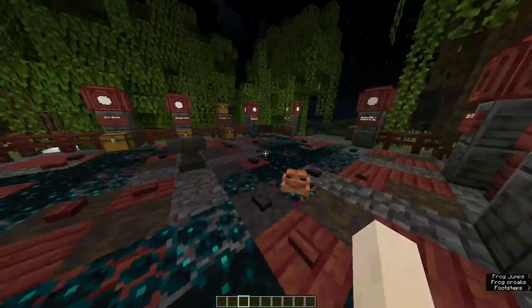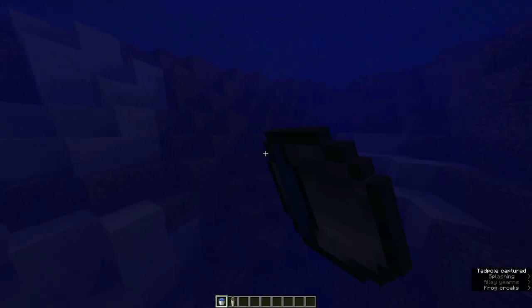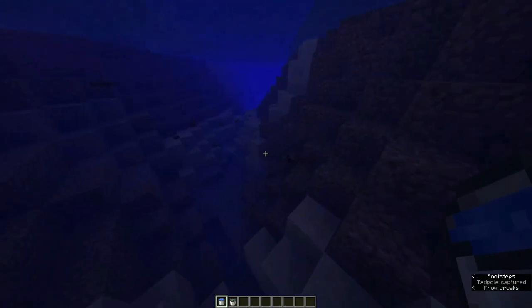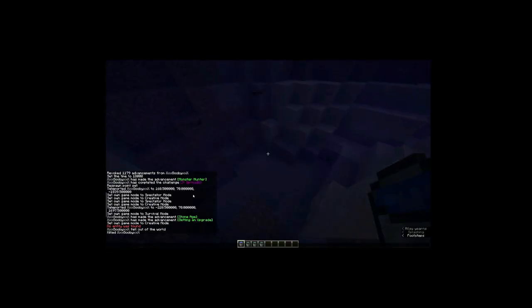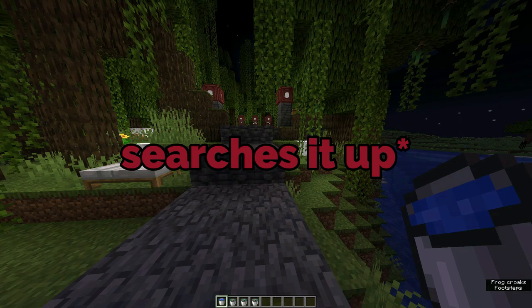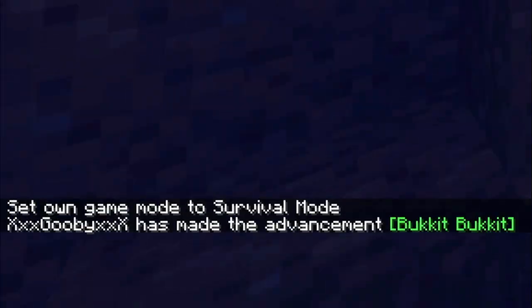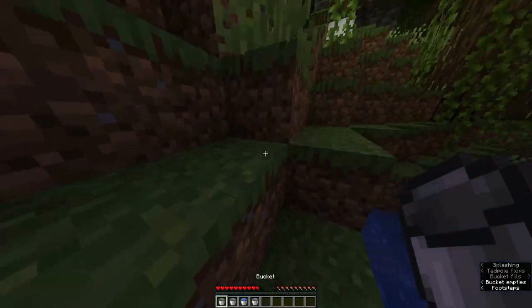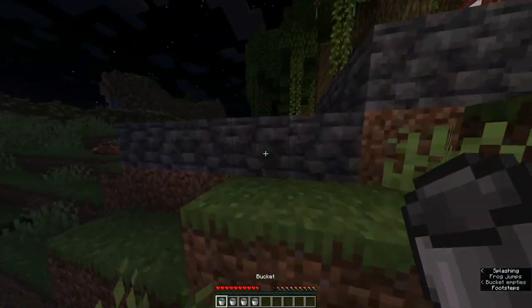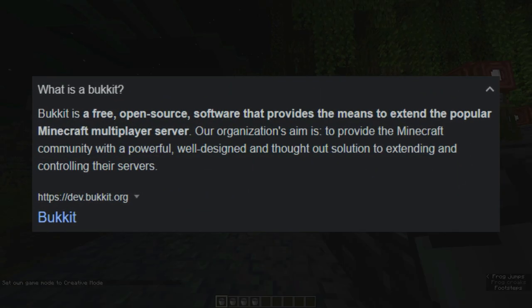And then we have 'Bukkit Bukkit' — get a tadpole in the bucket. I remember that, so let's get a bucket. Wait, I'm so confused. What's Bukkit Bukkit? I am confused. Oh wait — maybe you need to be in survival. There we go, I got it! This is the dumbest thing ever, but I like that it's a reference from something — I think it's a reference for plugins or something.